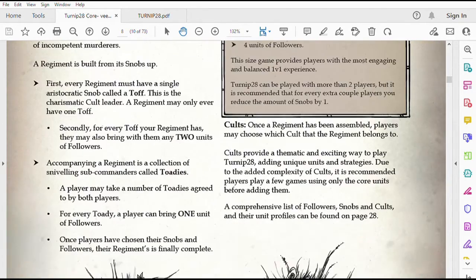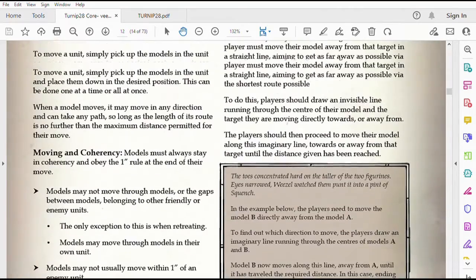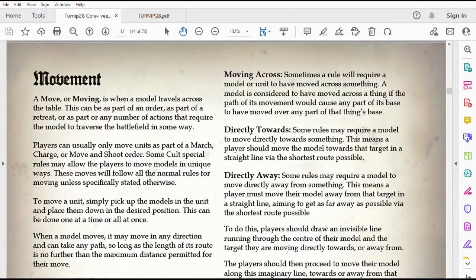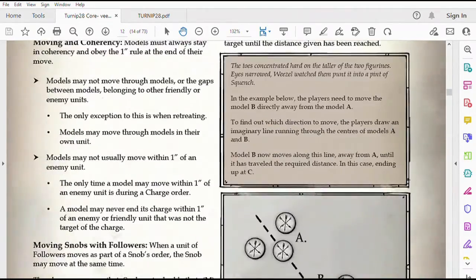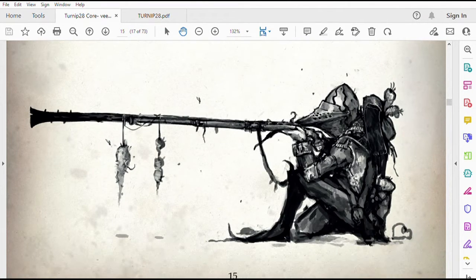Smaller games can play on a smaller surface. In Turnip 28, you do roll for your orders. You can order your troops to do something — they'll usually fail. The good news is that whether or not you succeed or fail in your orders, your troops can still do something; it's just the quality of which it gets taken care of. Movement is actually pretty lenient. There are a lot of movement items in this game where if it would cause a cluster, you just kind of move around the cluster.